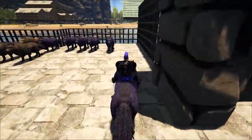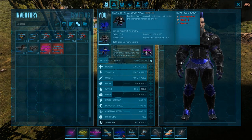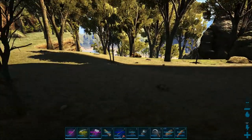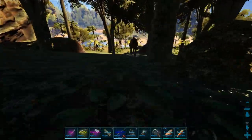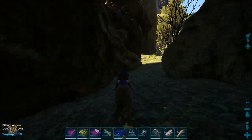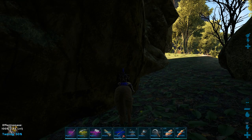After much searching, I found an Equus in the wild — they do spawn on the Center map. I've got my rock carrots in my last slot. I sneak up on him, jump on, and then feed him until he's my buddy. We just have to pay attention in the lower left corner whenever he wants to be fed.